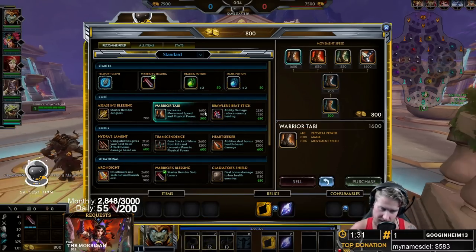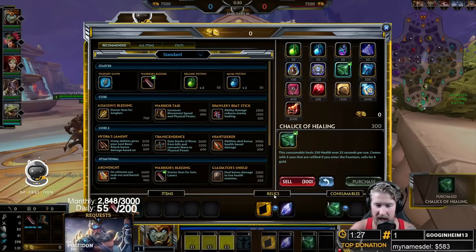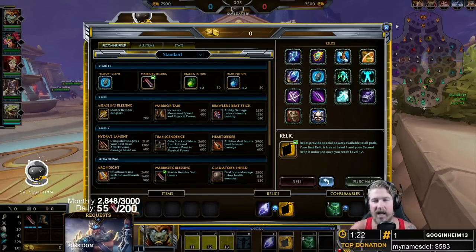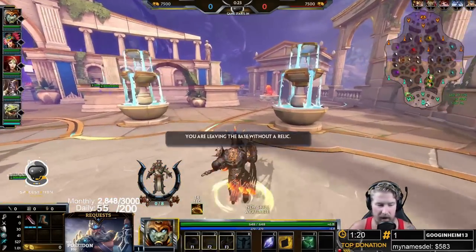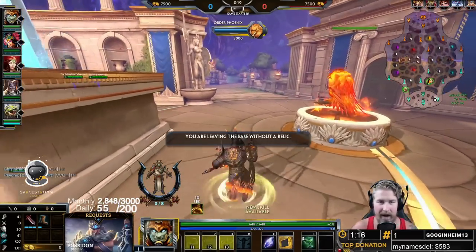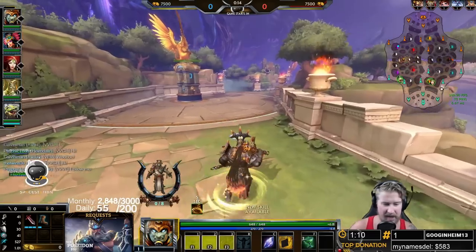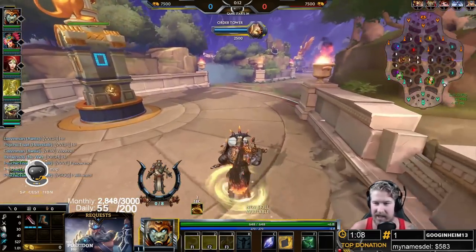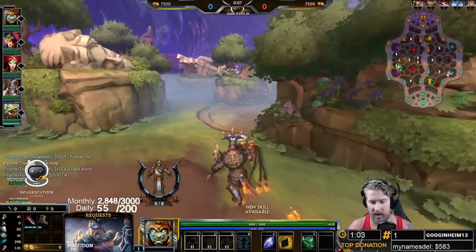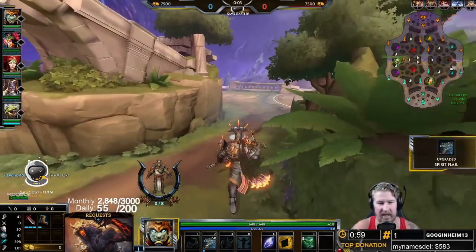We're going to be grabbing a Warrior's Blessing, a tier one boot, and a Chalice of Healing for our active slot. Our intention is to grab a teleport, which means we're not going to grab an active at the start. We'll get it when we back to base the first time, leaving us the option of grabbing a different active if we didn't need the teleport — no harm no foul.